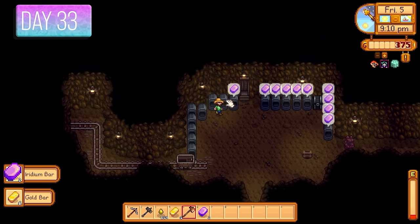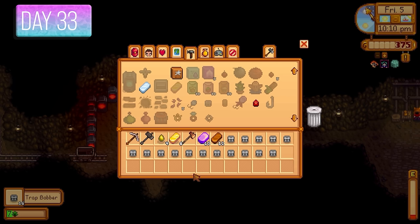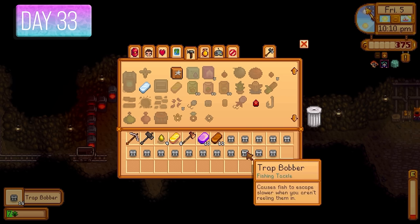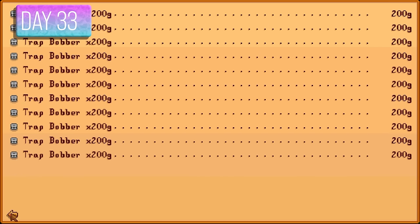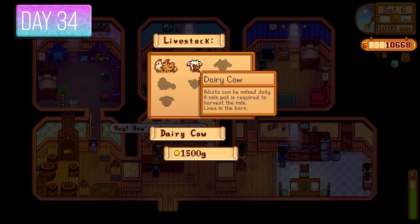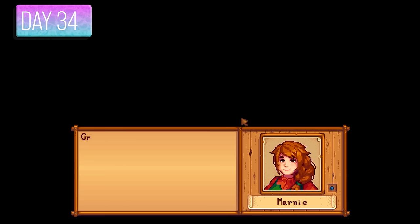Iridium bars didn't sell for what they used to but will be worth it later when I've assembled loads of them. Made 10,000 gold today from iridium bars, dress spinners, and trap bobbers — fishing tackles are just coming in so handy. I went to purchase a cow today — I needed milk for a community center bundle and cheese is a great food for health and stamina. A lovely cow added to the farm.